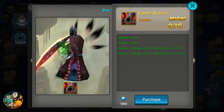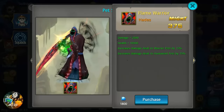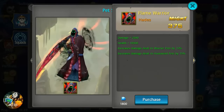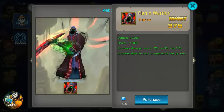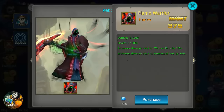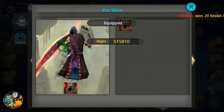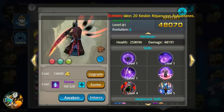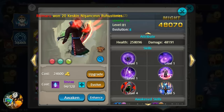There's one more thing I want to do — let's not forget the skin. Once you have him enhanced you can buy the skin. It increases his damage by 2,000, health by 10,000, increases damage dealt to warrior pets by 15%, increases damage dealt to humanoid pets by 15%, costs 1,800 diamonds, and increases might by 375. It gives Hades a wickedly awesome new look — black wings of death coming off his back out of a vortex of chaos. Let's get it!